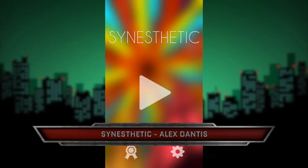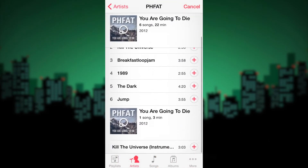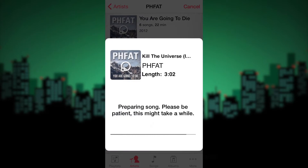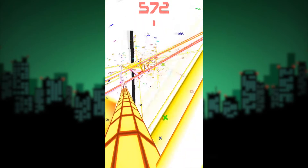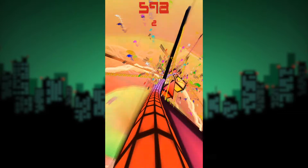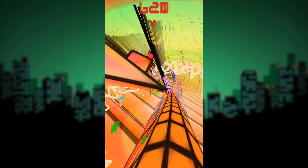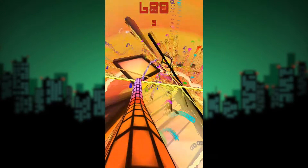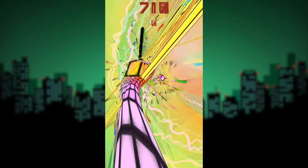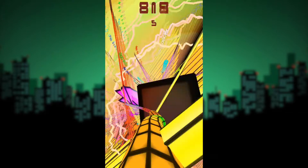Probably the trippiest game on this list — and ever. Synesthetic uses the music on your device as its core mechanic. You pick a song from your library, it loads, and then you have the option to play one of two types of gameplay: Vibe and Wave. The gameplay itself is simple. You use your phone to pilot your character along a spine that reflects the song you've chosen, and you have to avoid the obstacles that get in your way. If you do hit an object, the music dies almost immediately and only picks up again once you get back on track — pun intended. It's very colourful, very bright and very awesome.